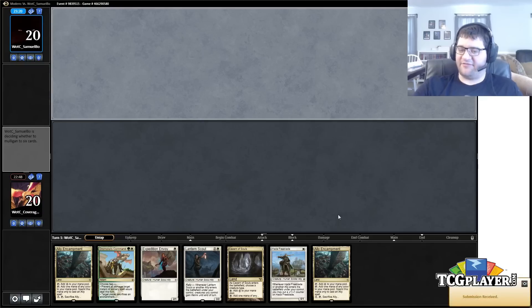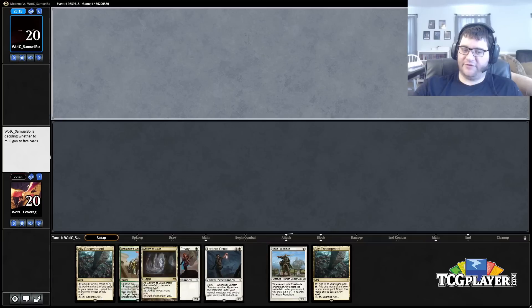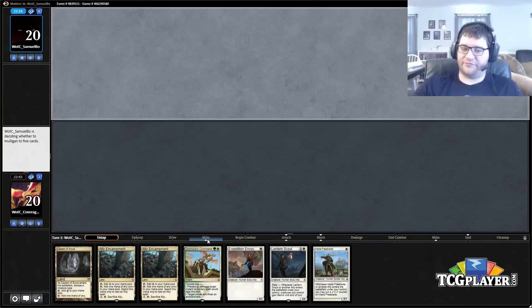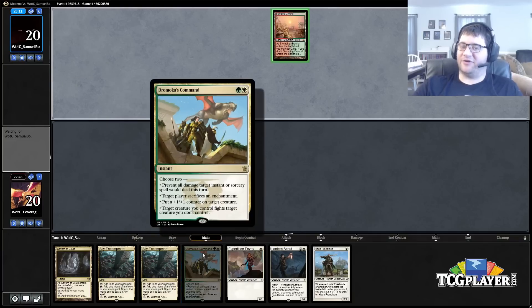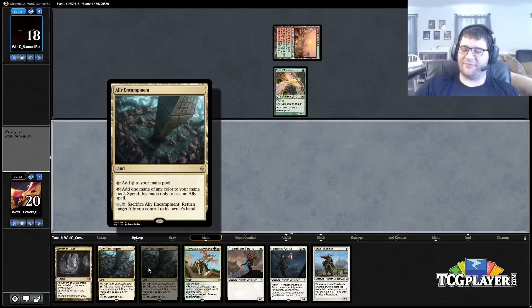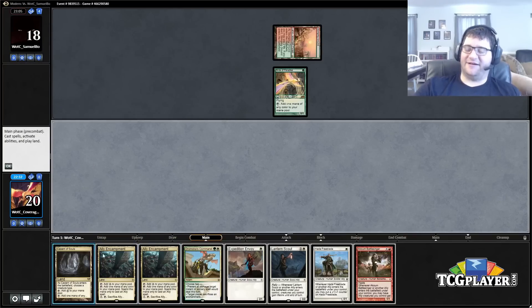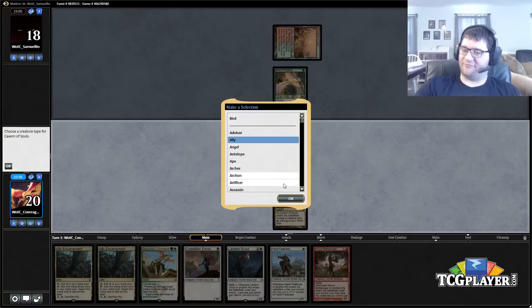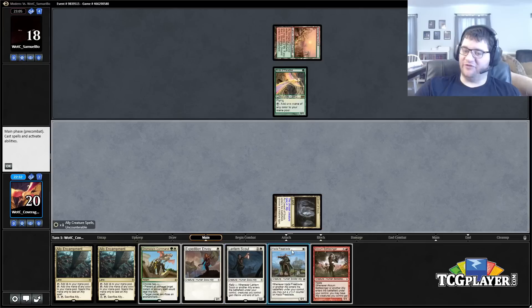Can't say this is a matchup I expected to play. That said, this is a keeper — three lands, two one-drops. The one thing that might come up with this deck after a lot of testing is the mana for Dromoka's Command, because Dromoka's Command requires three colorless lands. That's something to keep in mind, and that's why we can't run more of them for one.